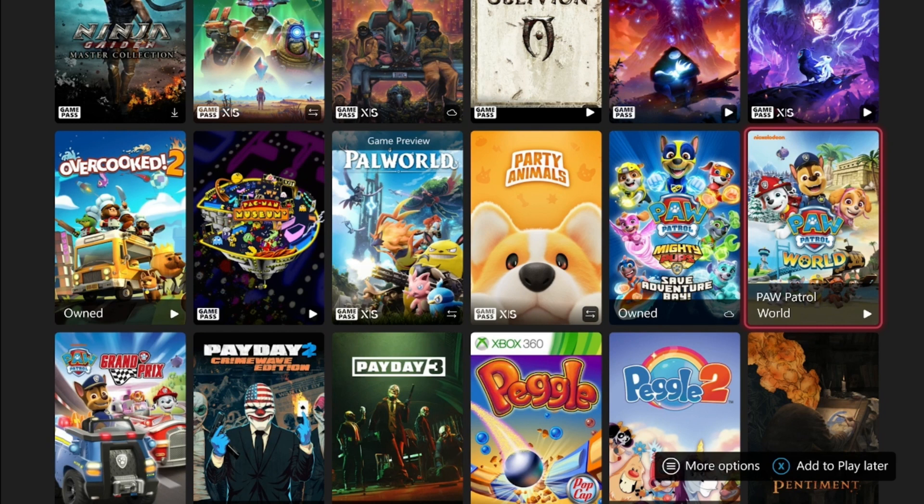However, Paw Patrol World has one tricky achievement — you have to collect all the pup treats. I've been playing for about an hour and a half to two hours and found nowhere that shows how many pup treats you've collected. There's an achievement to collect all of them across all four areas, and I got the achievement for 1,000 in just one area, so I don't know how you'd track that. It's a bit of a doozy.